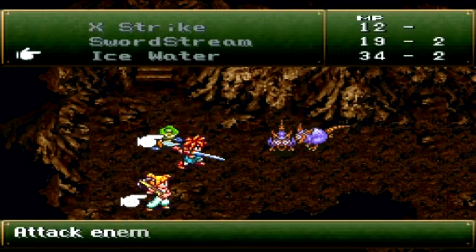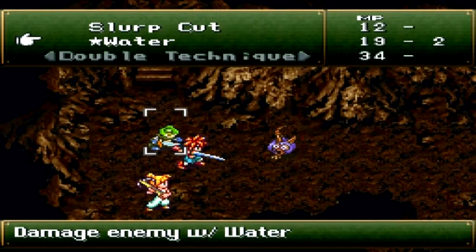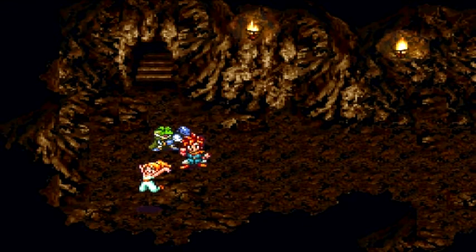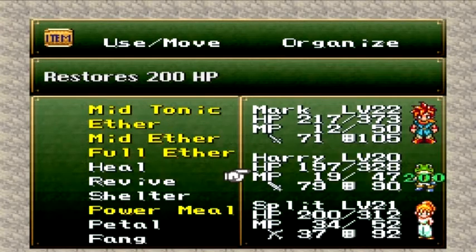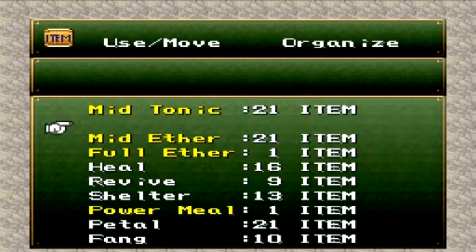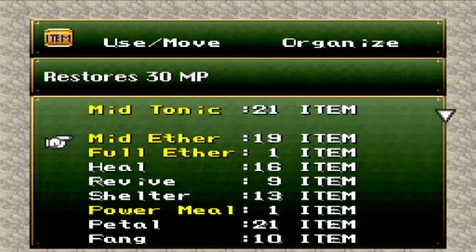There we go. Is that going to kill those? Yes! Awesome. Good thing I talked to Fritz and got all those mid-ethers, because holy man. I'm going to mid-tonic Harry, and let's see — regular ether, I'll go ahead and use that. Mid-ethers heal 30 MP, so one for Harry and one for me. And a full aether heals a lot.